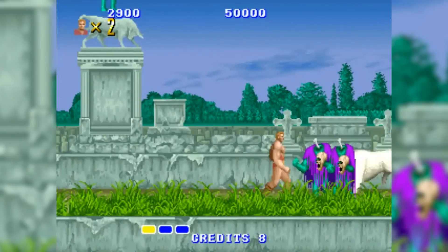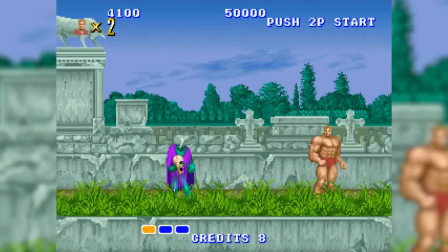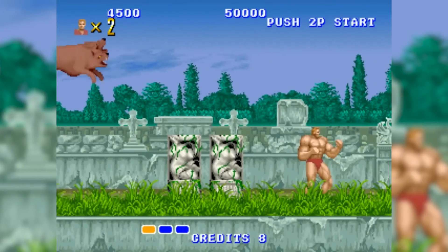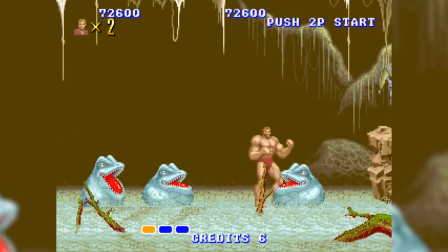The game would scroll to the side at its own pace, kind of like the Super Mario Bros. 3 Doom Ship levels. In the stages, a white wolf flashing red would appear. Killing this enemy would net you a power-up, which would let you hit harder and get bigger.